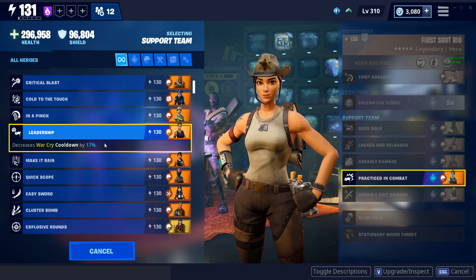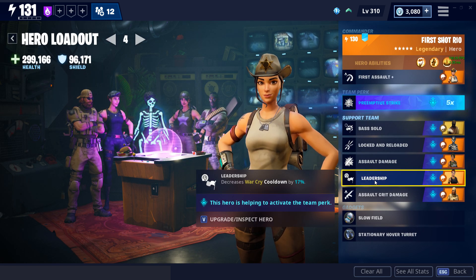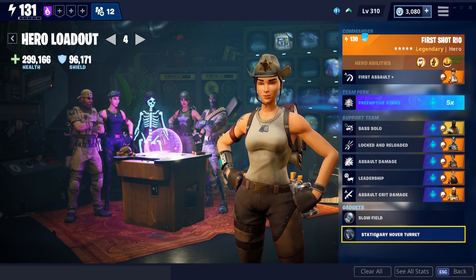Wildcat with Leadership decreases War Cry cooldown by 17% — this is the one I'd recommend for that slot, as you'll get your War Cry up more often rather than just adding a few more seconds at the end. For the last slot, Assault Critical Damage increases your assault rifle critical damage by 75%. For gadgets, you can run Slow Field, Stationary Hover Turret, or whatever you're comfortable with.